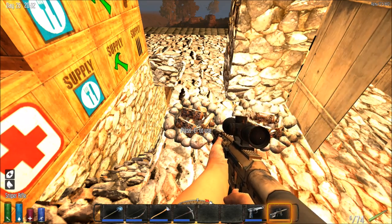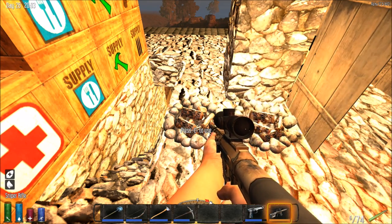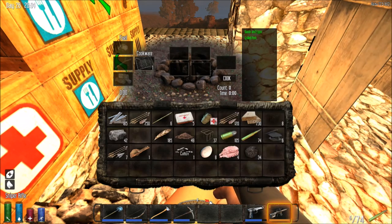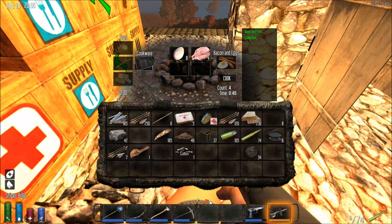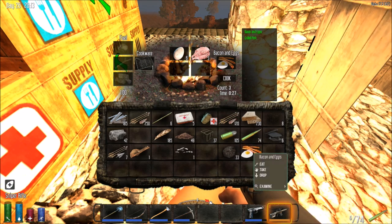One of the best ways of increasing your wellness — which increases your stamina and your health cap — is by eating good food. One of the most common foods you can cook that will be really beneficial for your wellness is bacon and eggs. You need pork, a grill, and two eggs for every piece of pork. Hovering over it shows plus one wellness.